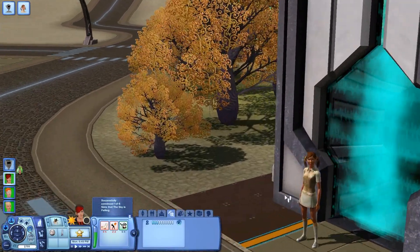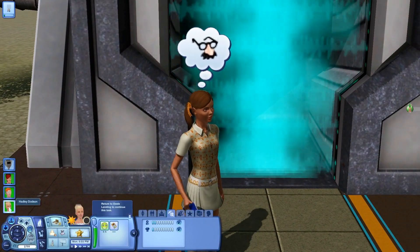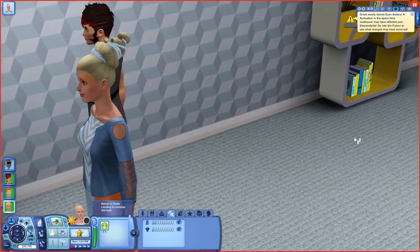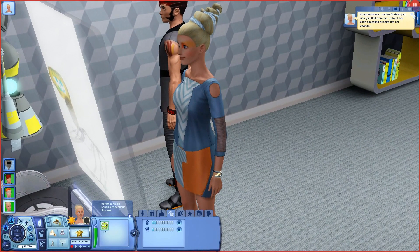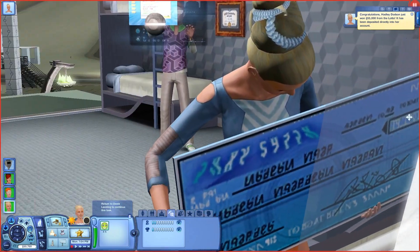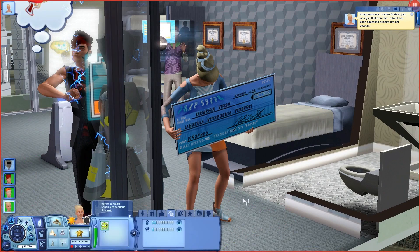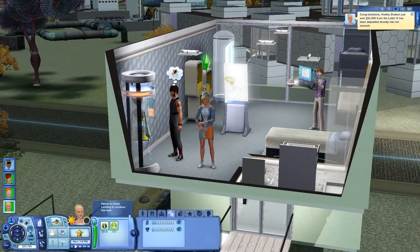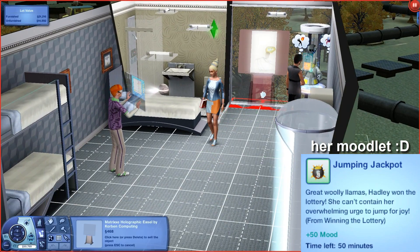There's somebody right here — convince Carly that the sky is falling. Hi Carly, I'm going to convince you. I'm going to keep an eye on Hadley because she's going to win this money. We won 55,000 simoleons! Hadley Dodson just won 55,000 from the lotto — it has been deposited directly into her account. We got a big old check — look at this huge check! Now we can buy the house. We have more than enough to buy the house and I can buy them dream pods.